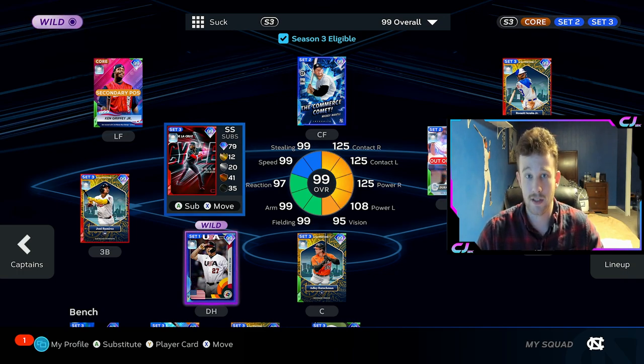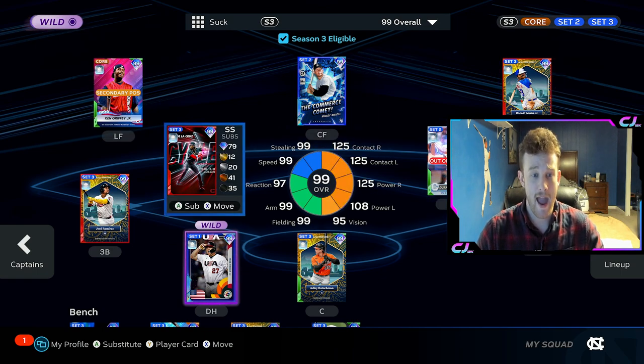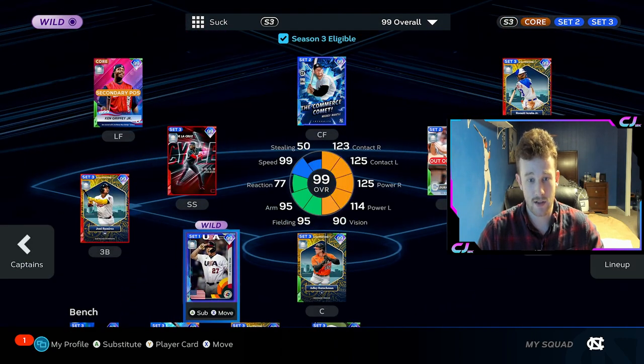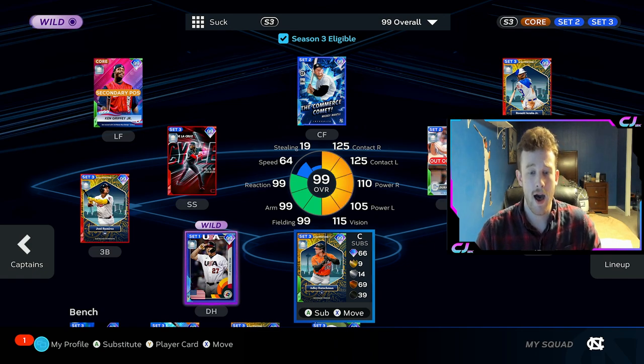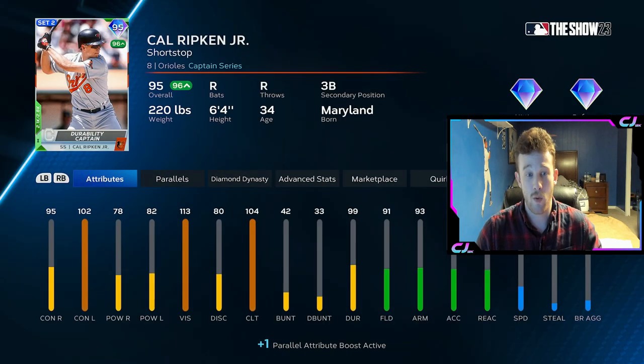But where the real value lies is if you are a consistent legend player like myself. It is so invaluable to step up to the plate and have a maxed-sized PCI every single time you step in the box. The lowest contact in my starting lineup is Trout at 123, and realistically it'll probably be Marte at 118 because I'll bring him in to play second for Ripken. Just absolutely insane what you can achieve on those higher difficulties with the Ripken boost. If you really struggle on Legend or Hall of Fame and it's not due to timing, it's due to how small the PCI is, the Ripken boost is very valuable.